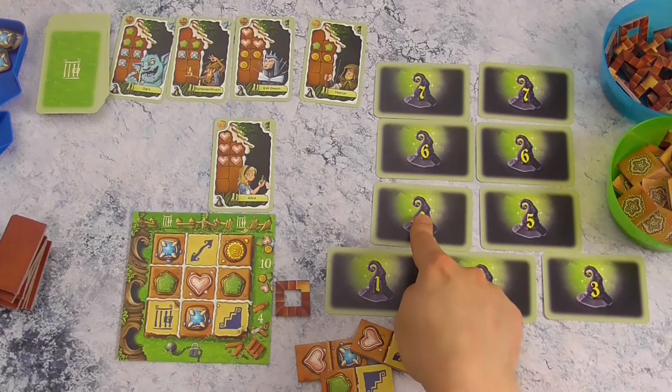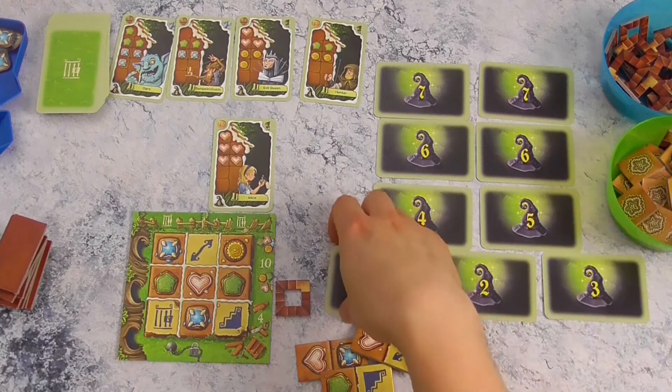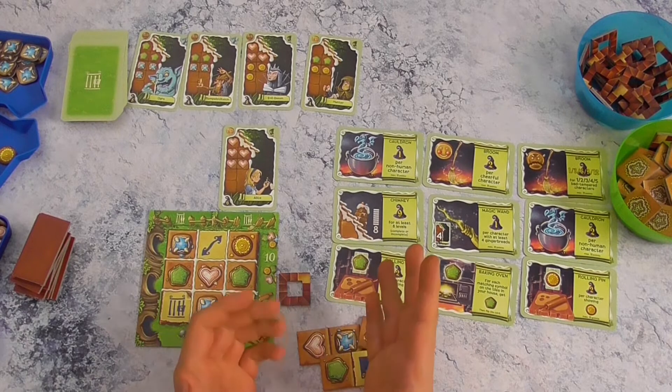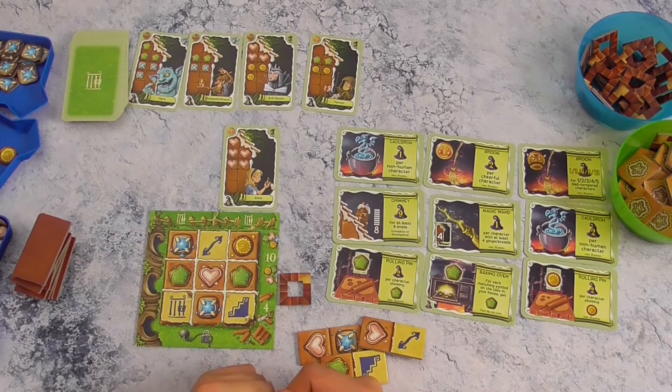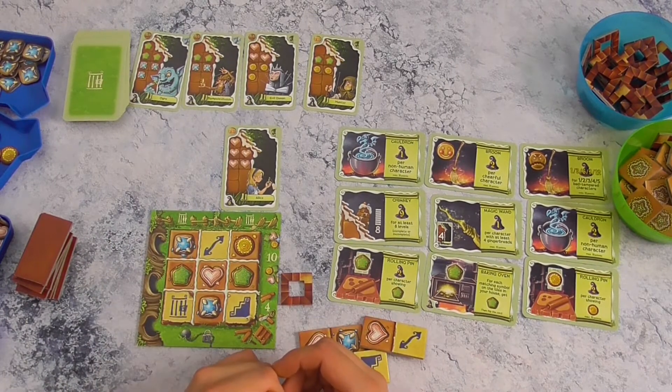Ik ga met de gevorderde variant spelen vanaf nu, dus ik ga deze kaartjes gewoon omdraaien. De bedoeling van Gingerbread House is dat we ons peperkoekhuisje zo aantrekkelijk mogelijk maken voor alle sprookjesfiguren, die we dan kunnen lokken met ons snoepgoed.